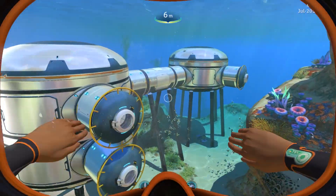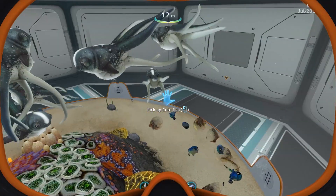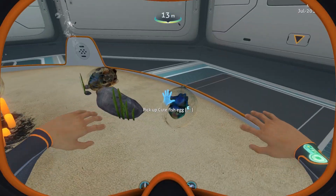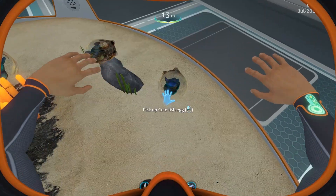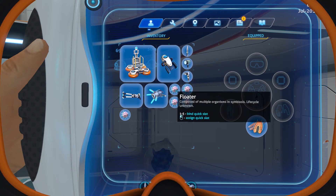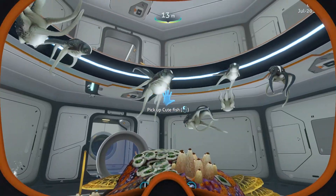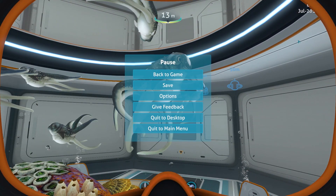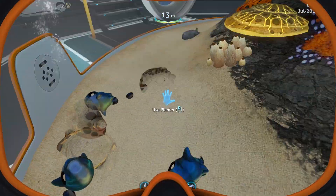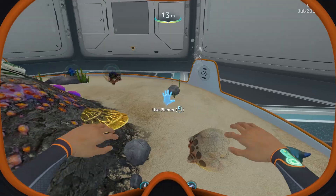Let's go inside this cute small base that I have just built. We are going to check out the cute fishes. I have spawned a lot of cute fish eggs because apparently there are new animations when these cute fishes are actually hatching. This is the egg - if I grab them and put them back in the alien aquarium, it should hatch. I have no idea what is going on. I had an issue with these cute fishes, maybe it is related to the UI bug.